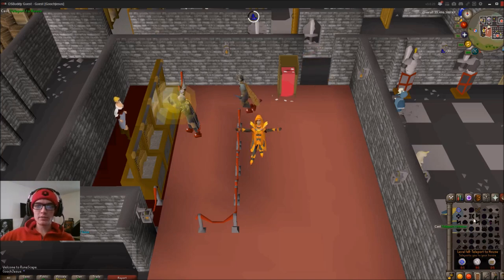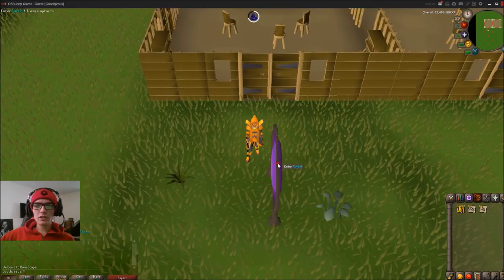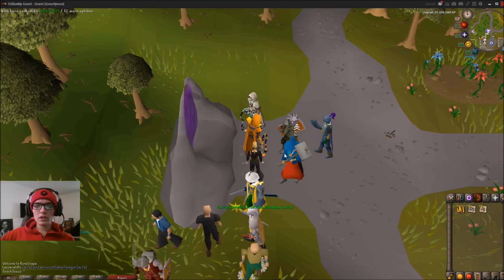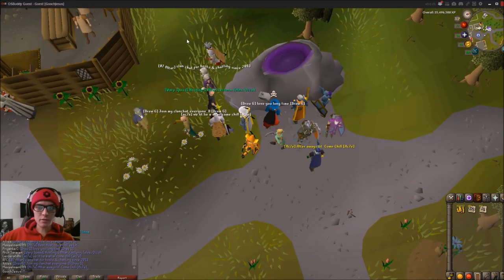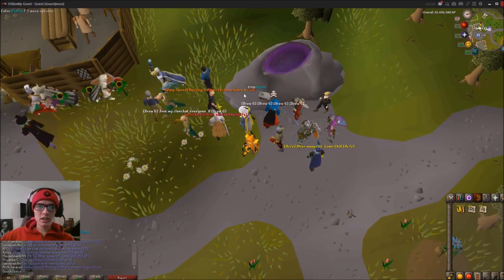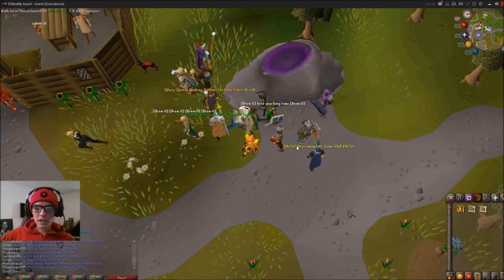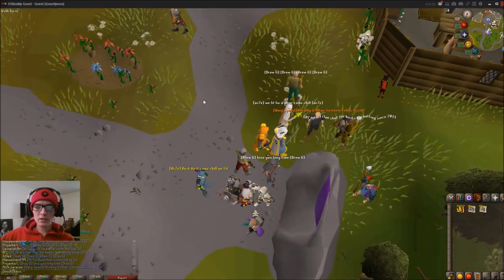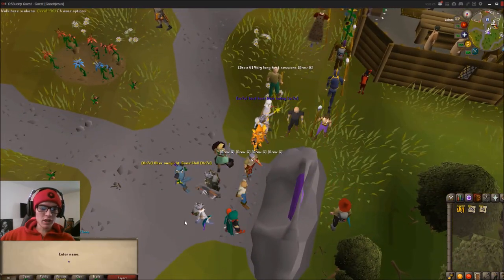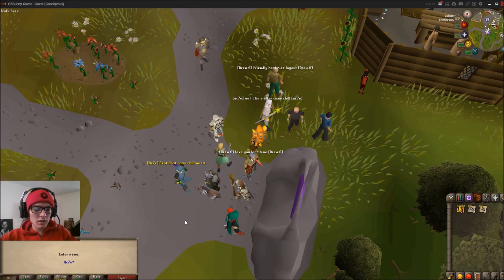I'm going to go ahead and teleport there. Now generally, any house place will have people out here just like this. So let's just wait until AC7E. You just go to a friend's house — AC7E.